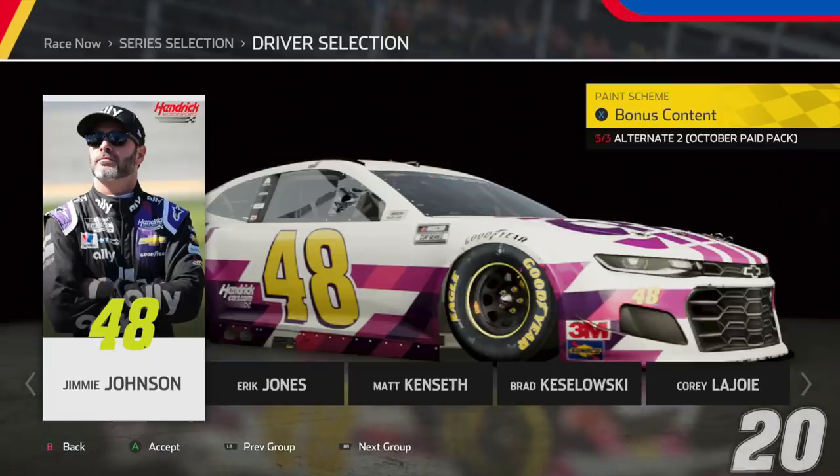Next up, we have seven-time champion Jimmie Johnson with his White Ally scheme, also known as his Rally scheme. An amazing-looking vehicle — it's beautiful. But there is one problem: in real life, the Ally scheme's numbering is neon yellow, but in-game it's just a basic yellow. Hopefully they fix that soon, but all around an amazing-looking scheme.